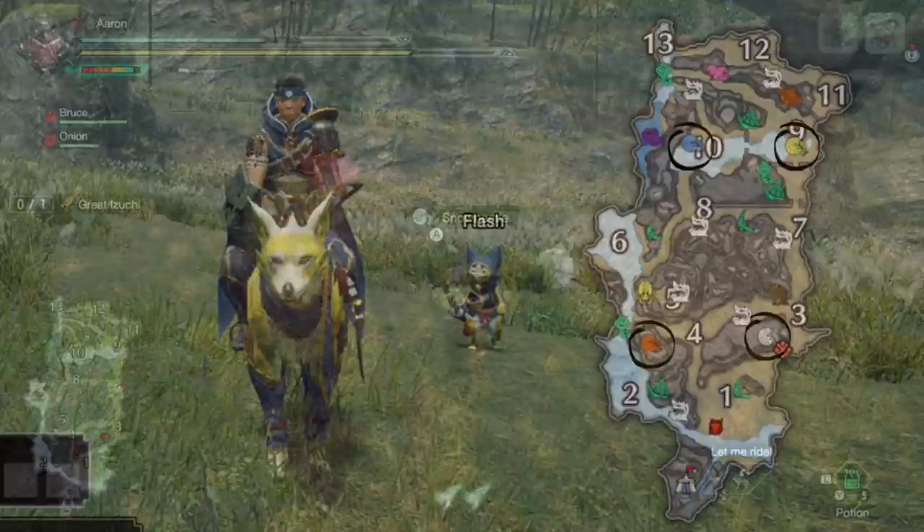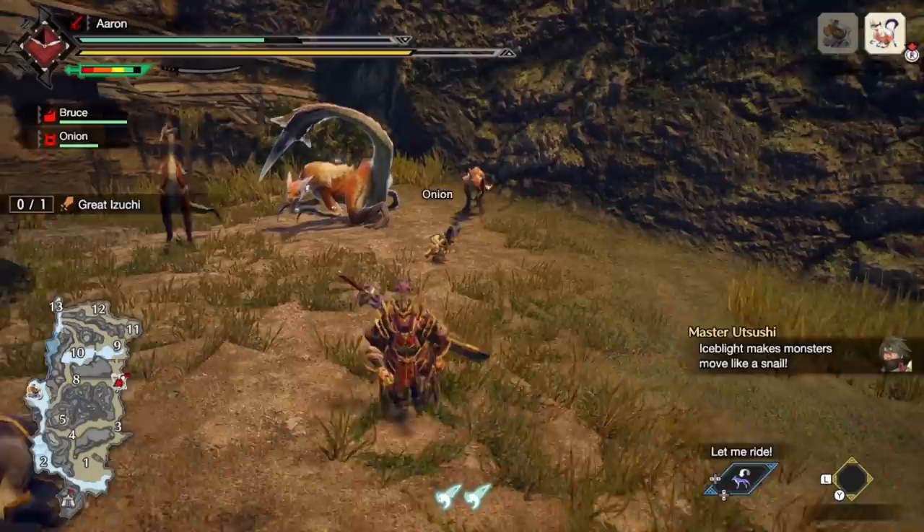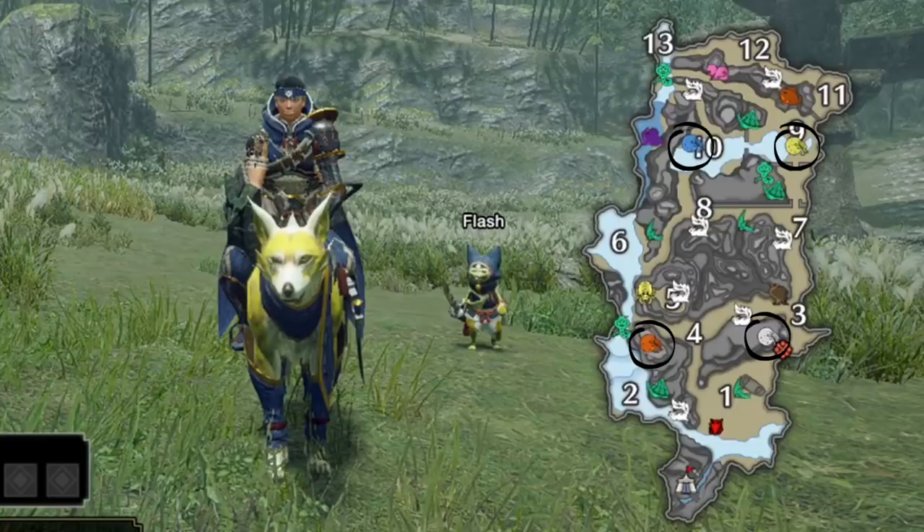Next, the snow beetle is a white dung beetle found on your map between areas 1 and 3. This will trigger snow blight, which will actually slow the monster's movement and attacks. This can be really useful against an agile monster, but is undeniably great against every monster because it just gives you an easier time.